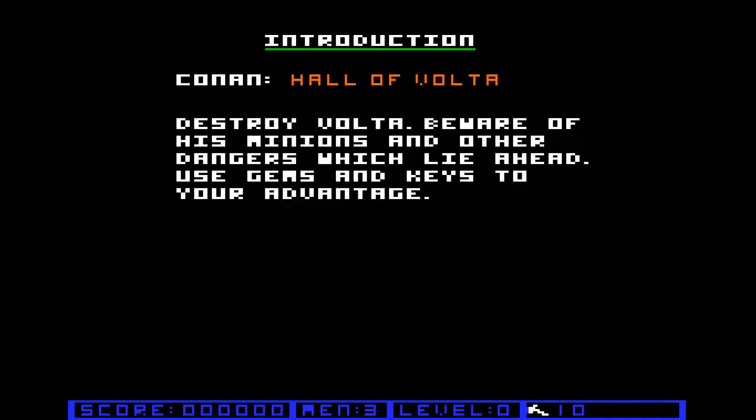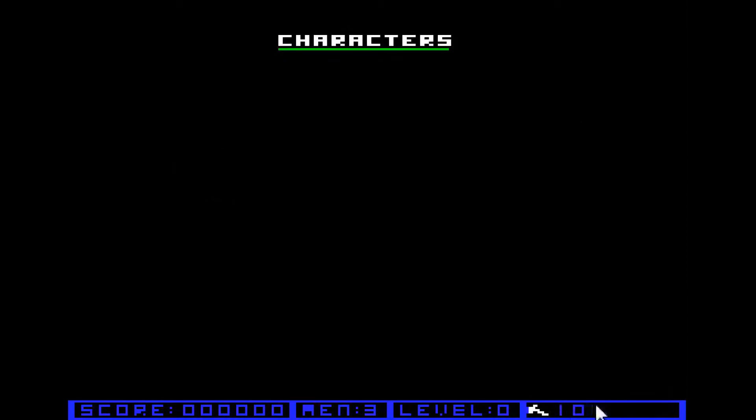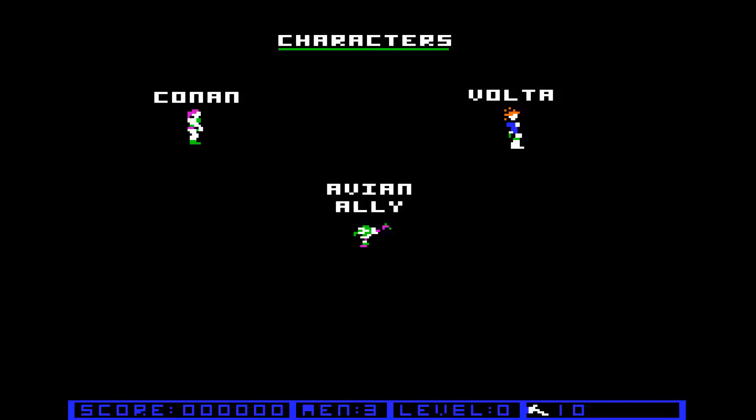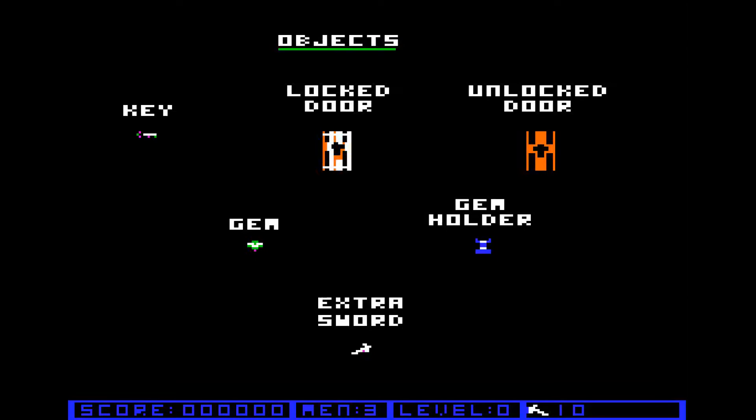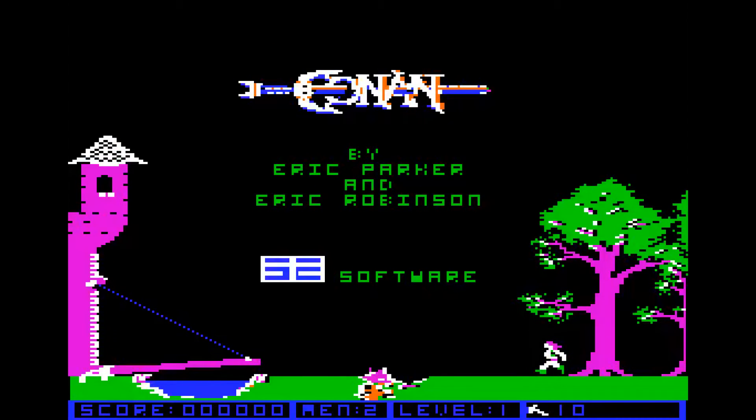The intro shows: Conan, Hall of Volta. Destroy Volta. Beware of his minions and other dangers which lie ahead. Use gems and keys to your advantage. You get three lives at the start. Swords are your main weapon — you can throw them; they act kind of like boomerangs and come back. Start with 10, you can get more or lose them. Then it shows Conan the barbarian, Volta the villain, and the avian ally. This game hints at some sort of story, but I don't have access to the manual.